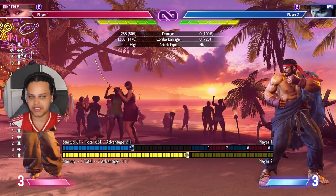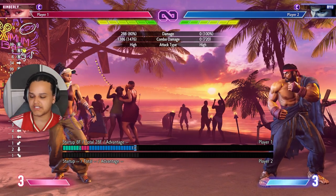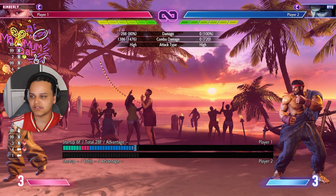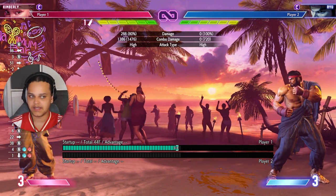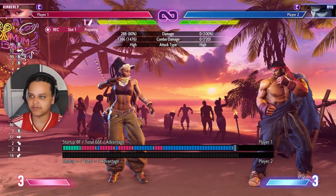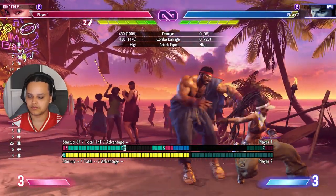There are a few ways to use the bomb outside of the corner. Kimberly has trouble with button placement — her best neutral button is standing medium kick, but having one good neutral button isn't enough to excel. We need to start using the bomb in neutral more. Throw the bomb mid-screen and just walk forward — they're going to respect it. If they jump, anti-air them. You can also use air grab, EX air grab, or Tattoo.